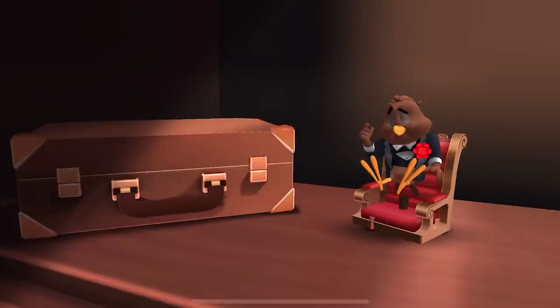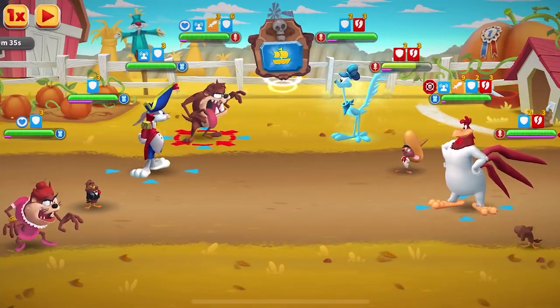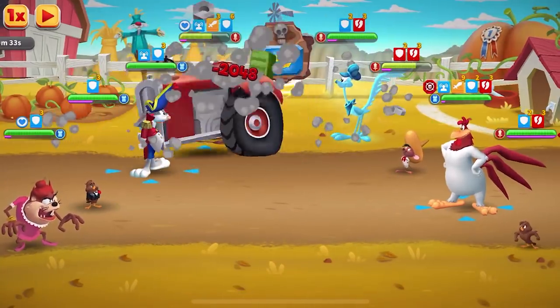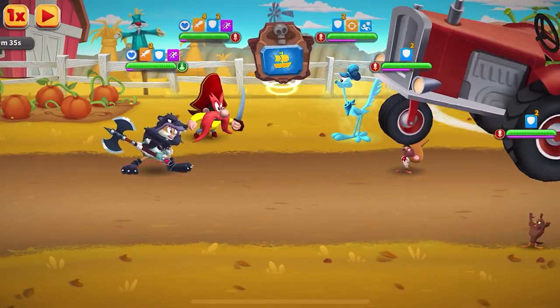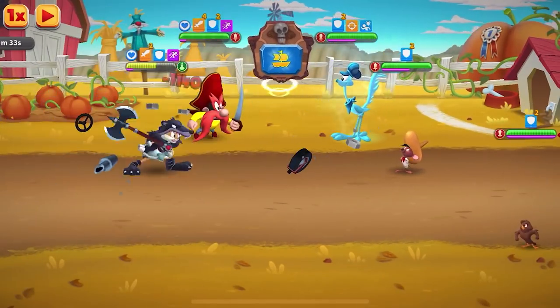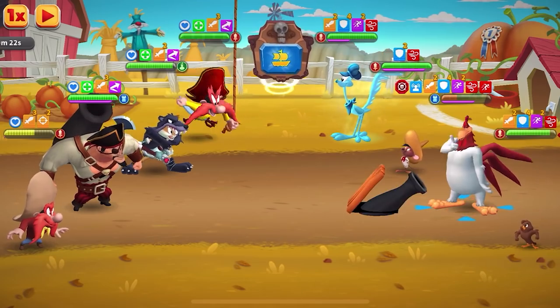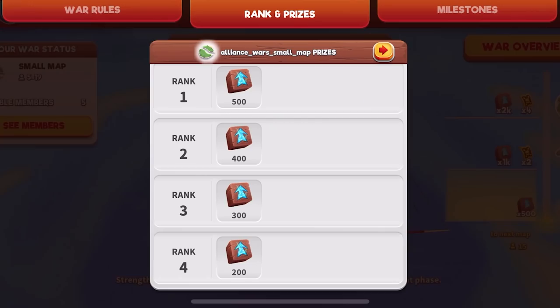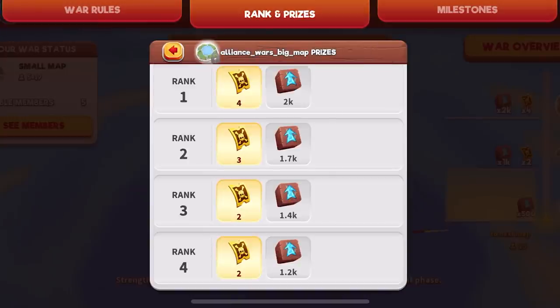The structure and reward schemes of these new maps will vary according to their size. For instance, a small map will require fewer teams to defend a lower number of structures. Larger alliances fighting in medium, but especially in large maps, will need to dedicate more efforts and teams in the defending and attacking phases. But it also means that they will be getting more rewards from their Alliance Wars. The War Overview window will display all the new information and reward progression. Simply head to the Rank and Prices tab and browse through the different reward schemes and positions depending on each map size.